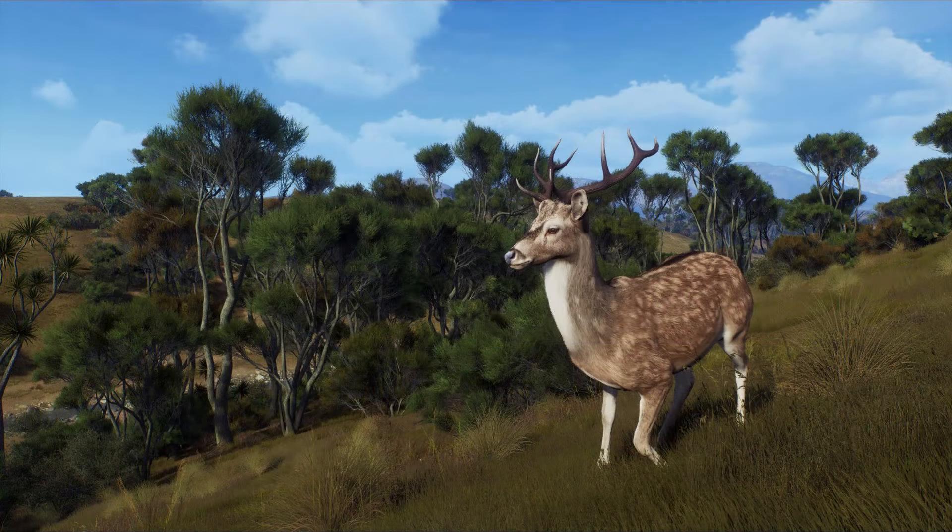Another interesting thing that popped up, again shared in the official Discord, was this image of a sika deer. We didn't get the clearest look at the sika in the actual trailer, so this is really nice to see. The model for these guys actually looks pretty good — I'm actually pretty impressed. I hope that this is like a smaller mature or something because I hope that we'll see some bigger antlers, but overall this looks pretty good.